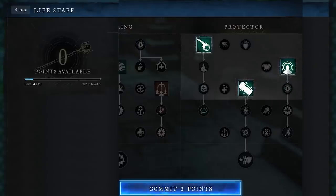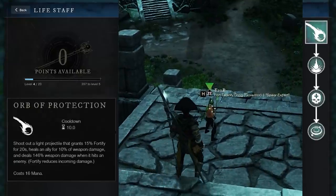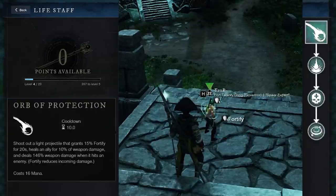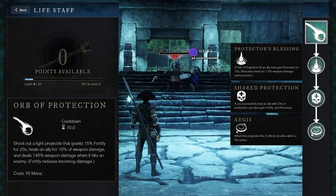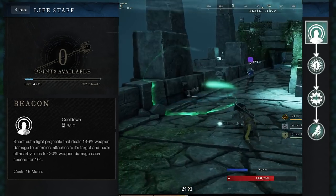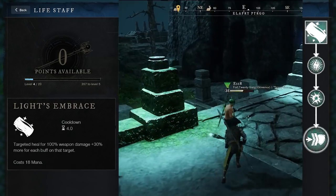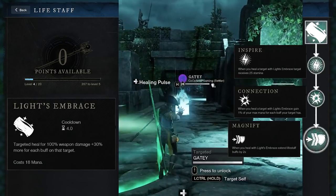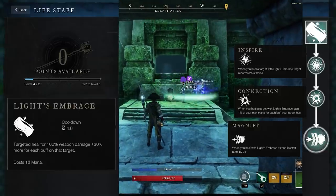The other skill tree is called Protector, and it heals through buffing your allies. The ultimate ability causes your one direct heal to extend all your buffs. Orb of Protection does a lot of things: if you throw it at an enemy, it'll do damage; if you throw it at an ally, it'll reduce the damage they take and give them a little heal. When upgraded, it'll make your allies heal over time and splash onto nearby allies. Beacon will also damage enemies, but whatever target you hit with it — friend or foe — it'll attach and continue to heal any of your nearby allies over time. Upgrading it will also make your allies move faster. Finally, Light's Embrace is your targeted heal. It heals for a moderate amount, but if the target is affected by your other spells, it'll heal a lot more. It also works with your ultimate ability to extend the length of your buffs. So this skill tree is all about buffing your allies, keeping all your buffs on them, and then healing them with your targeted heal to extend those buffs.